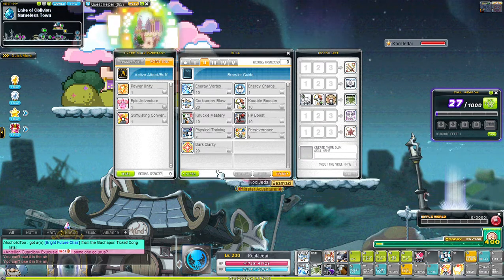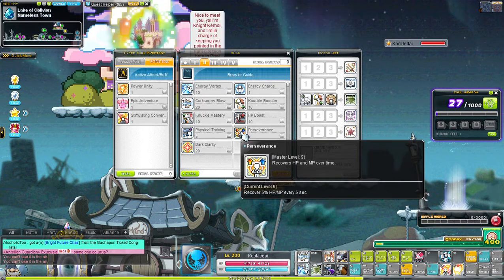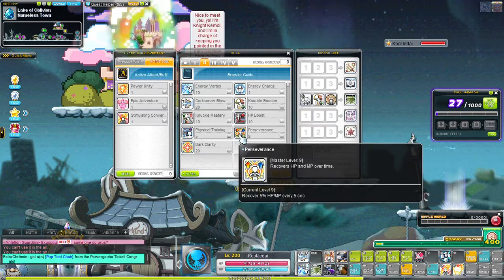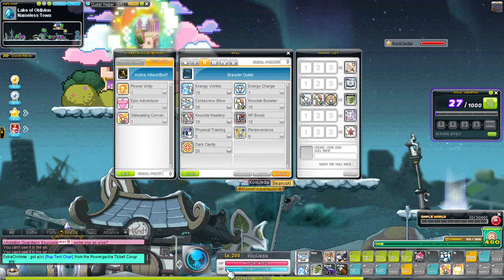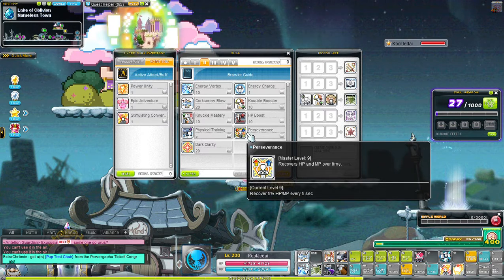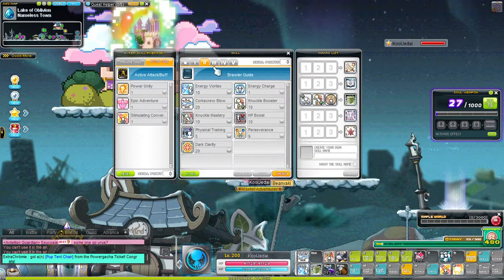This skill recovers your HP and MP by 5 percent every 5 seconds, so once you max out your energy and your mana is low, you automatically start recovering whatever mana you're missing. Basically you don't use any mana. Dark Clarity gives you attack power by 30.